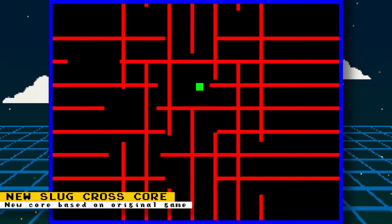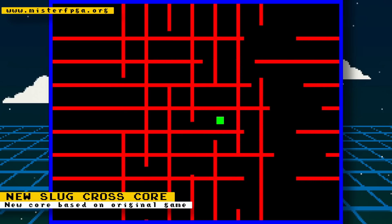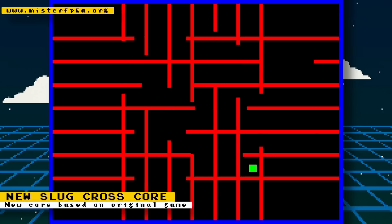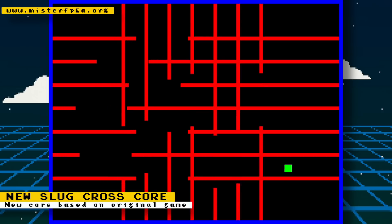Another core has been released — it appears to be an original game called Slug Cross. In the game you are a green square slug and you need to make it safely past the red lines to the bottom-right corner. Originally developed by B. Hayami, it was ported mostly by Kit Drinks with some help from BirdieBro.